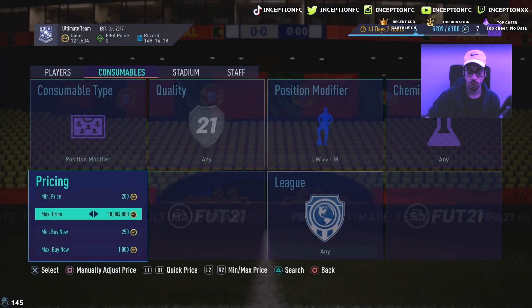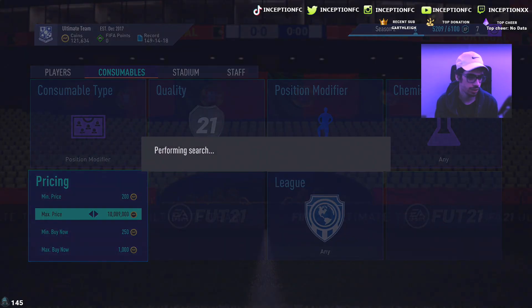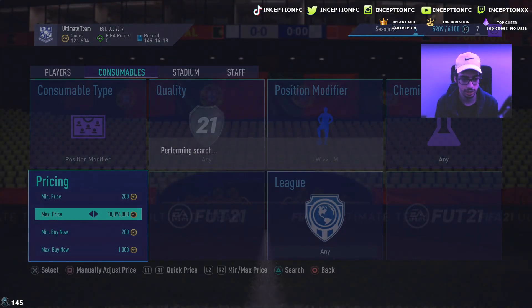If you play one game of FIFA you get maybe 400 or 500 match coins. There are examples where people list these position modifier cards for 200 or 300 coins, and when you snipe those and sell for 1200 you're making an 800 or 700 coin profit per card. Even getting one for 1000 coins, I'll definitely still make a profit on a card like this.